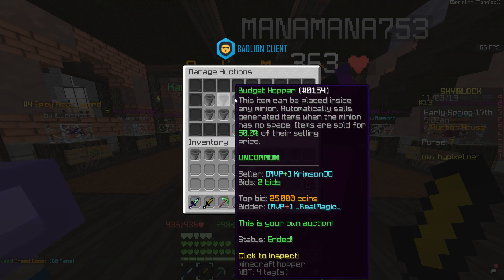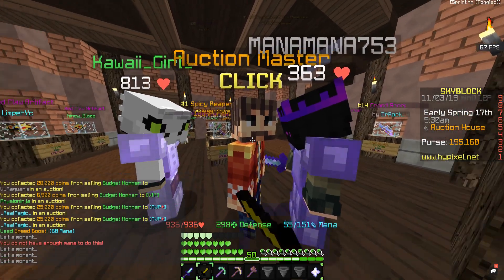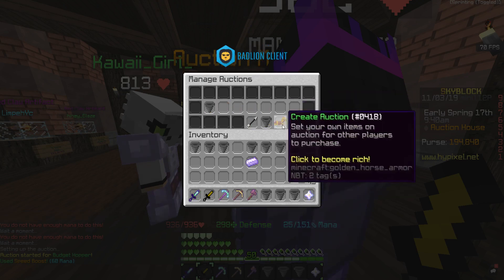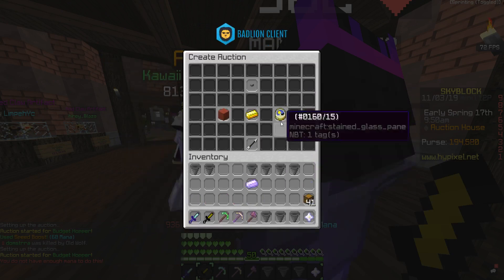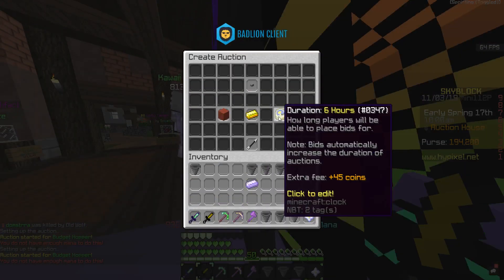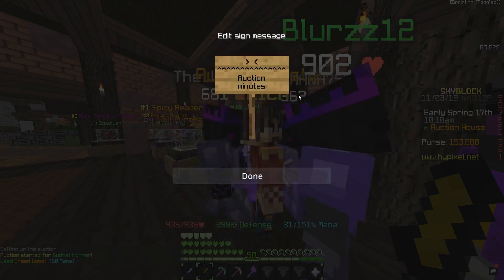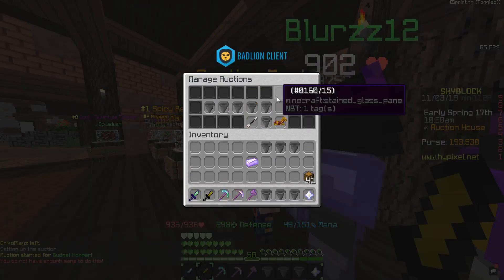But after that — I was doing it earlier — you basically want to do it just like this. For an hour, you want to have the starting bid at 6,000 and put up four of them. Then you do four for 30 minutes, and keep going up by 30-minute increments.